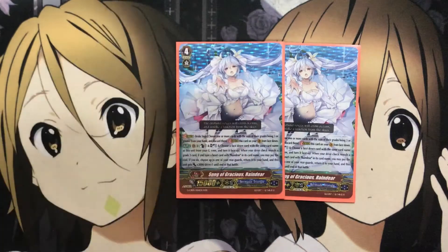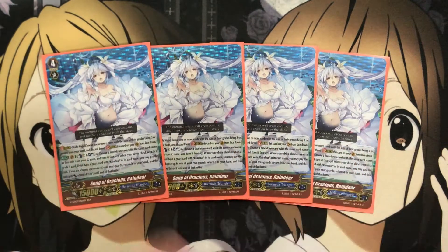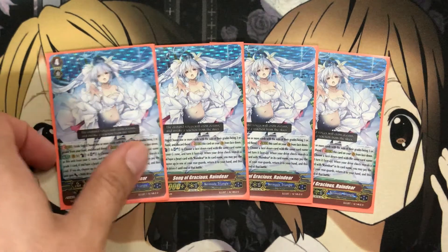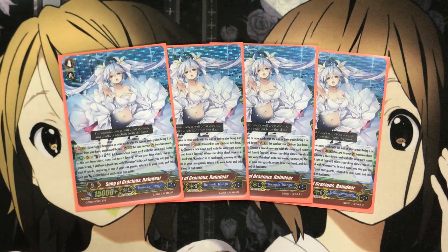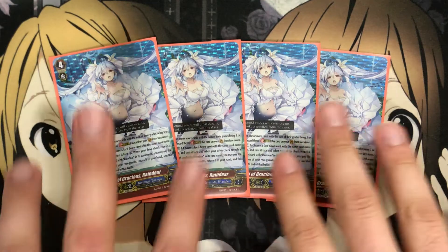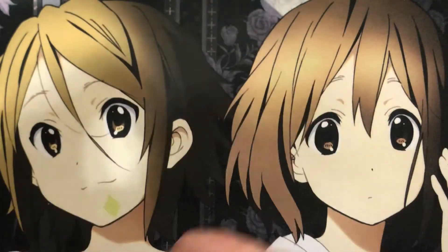To start off, I run 4 Song of Gracious Reindeer. This is your Reindeer stride. Basically you Counter Blast 1, Soul Blast 1, choose a face down card with the same card name from your G zone and turn it face up. When you drive check and reveal a grade 3, if you have a heart with Reindeer in its card name, you pay the cost — choose up to one rear guard, return it to your hand, and this unit gets plus 3000 and Drive +1 until end of battle. It's not once per turn either, so you can keep triggering it with more grade 3 reveals, and this deck has so many cards that count as grade 3, you're guaranteed to let loose on your opponent.